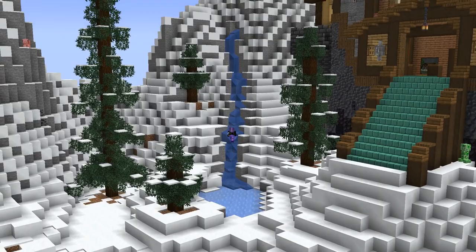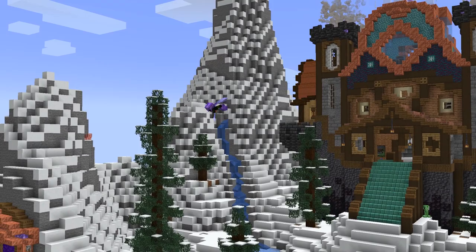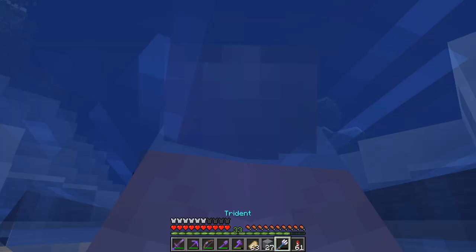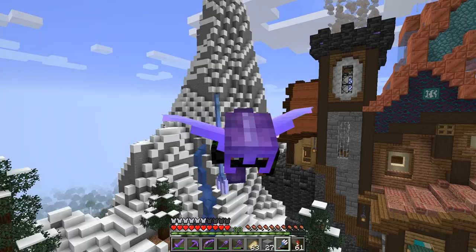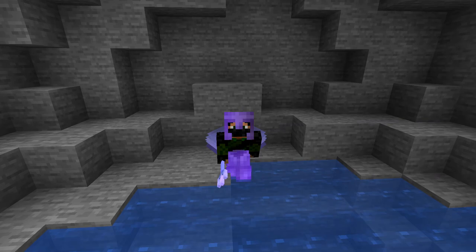I've got a Mending book and an Unbreaking book downstairs ready to use — so Riptide III, Unbreaking III, and Mending. It's not raining right now but we can still have some fun. Let's head down to the bottom of the waterfall, wedge into this block, pull back and release — oh yes! I am loving that. Completely pointless — I could just take off with my rockets — but is that not so much more fun? It's a really neat animation too, the spinning. So awesome. That's going to do it for today's episode — I really hope you've enjoyed watching, see you next time!